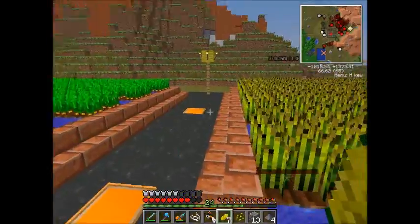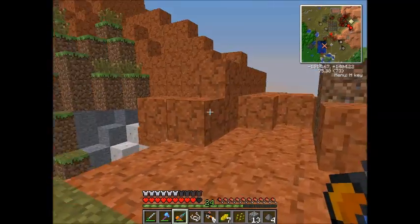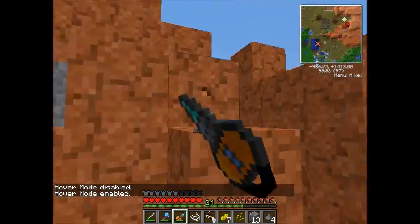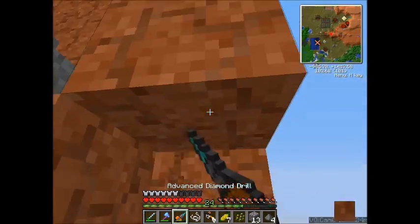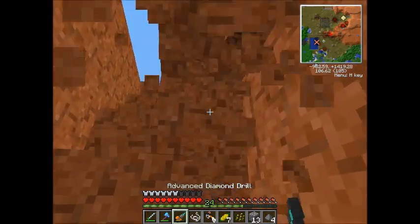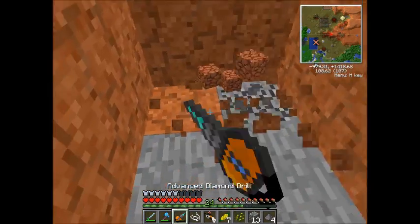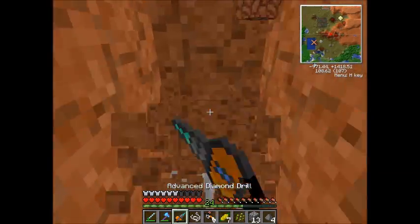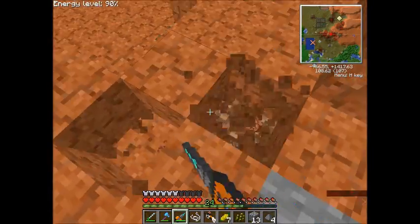First we're going to need this red rock brick. I don't have a silk touch pick unfortunately, so we're just going to have to use this and then smelt it, which I really don't feel like doing but we'll have to deal with it. Same with the basalt. How much will we need? They're going to be smaller, so I'm thinking around maybe two stacks at the most.